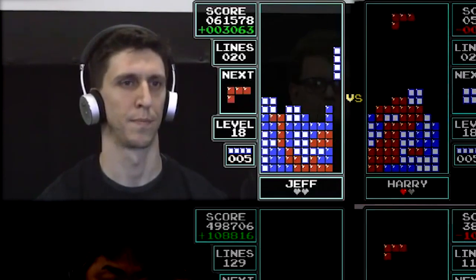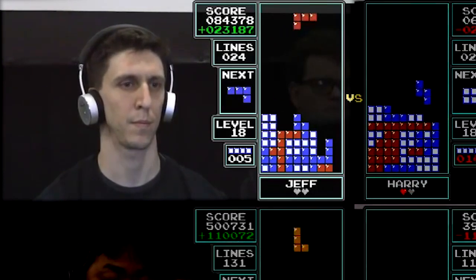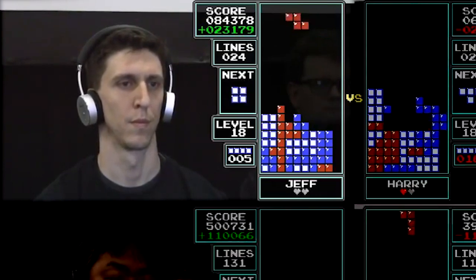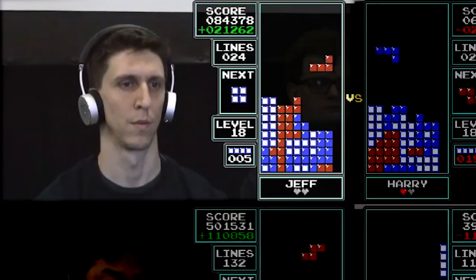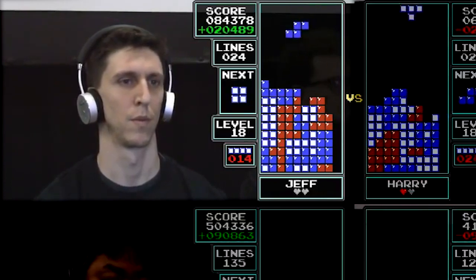Up on top, Jeff versus Harry — both players are neck and neck. Corian transitioning at level 19. Harry is taking the first round. Corian has just transitioned, and Harry has one round up now as they've started again — neck and neck.